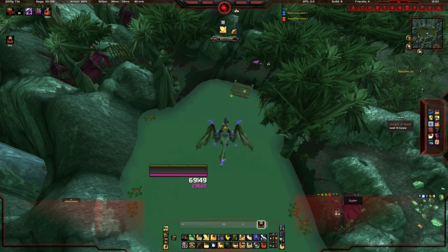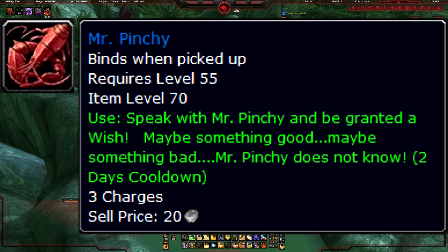You will need flying to access all three of these schools. The deal with this pet is you'll get an item called Mr. Pinchy, which is on a sub-1% drop rate from the schools. It will have three charges on it and a two-day cooldown every time you use a charge. It can give you a Guardian to fight with you for a few minutes, it can give you the pet, it can give you an enemy that will attack you, or it will give you a buff. So you've got roughly a one-in-five or one-in-six chance of actually getting the pet from these charges. With only three charges and a sub-1% drop rate to get Mr. Pinchy in the first place, that makes it kind of difficult.